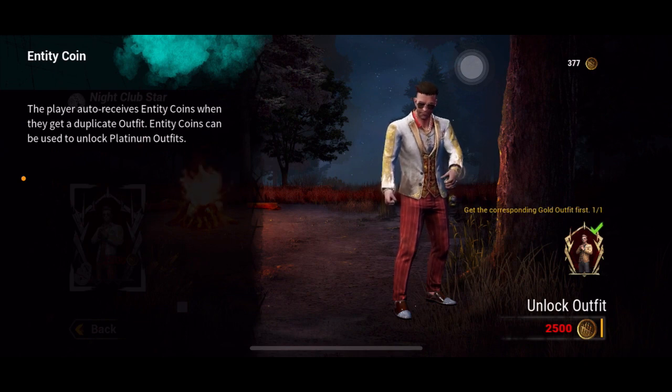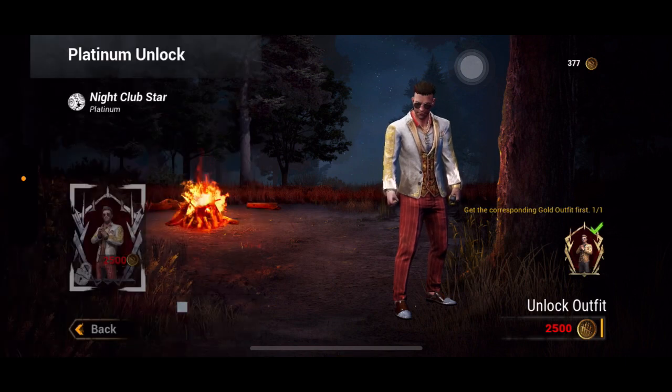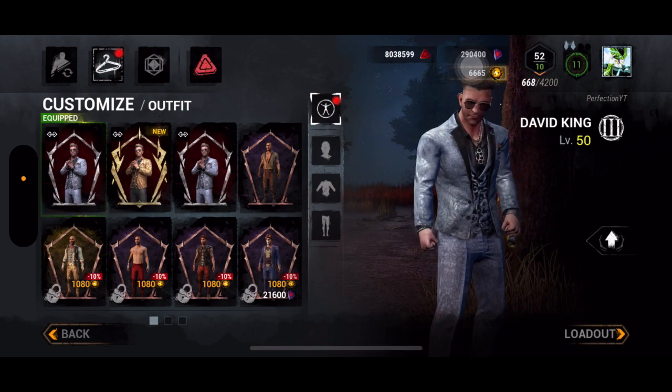You auto-receive entity coins whenever you pull a duplicate of a cosmetic you already have. The description itself says you can unlock platinum cosmetics with them. That's all for entity coins; now I'll talk about platinum cosmetics.